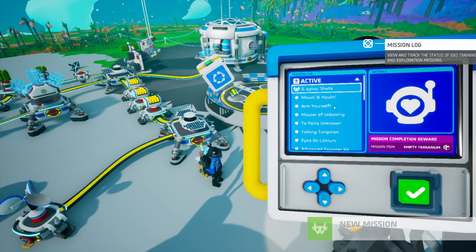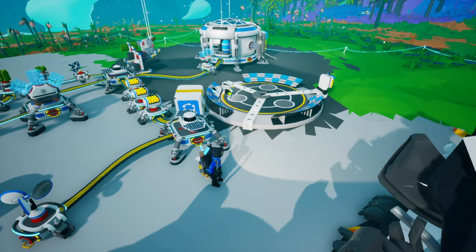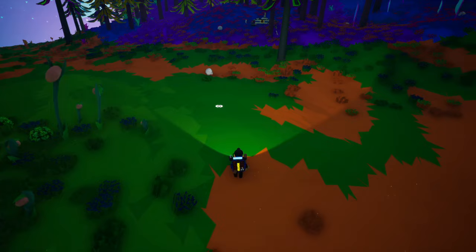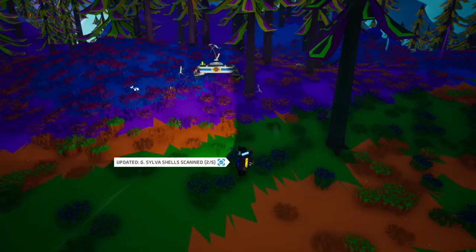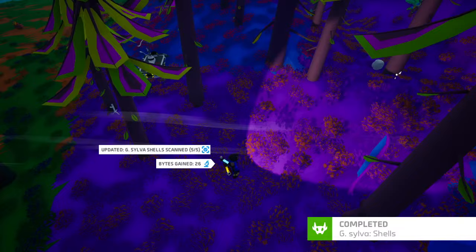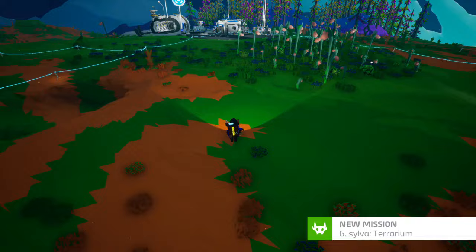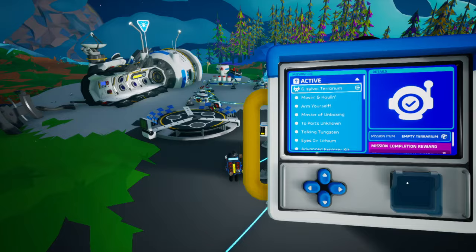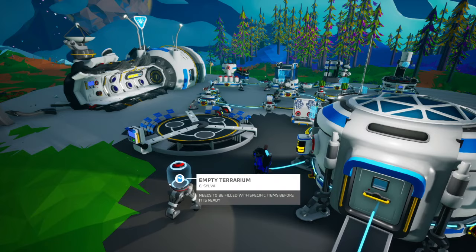Now we get the Shells Up quest. This is the quest that we needed to be in the forest for. So we have one, two, three, four, and five. From now on you can just scan them for a bit of research, kind of like you could scan all the stuff that grows on bushes. You can also research them in a research chamber. But after you do that, you will get an empty terrarium. You have to be very specific with this — if you lose it, you don't get another one. You have to keep it or else it's gone.